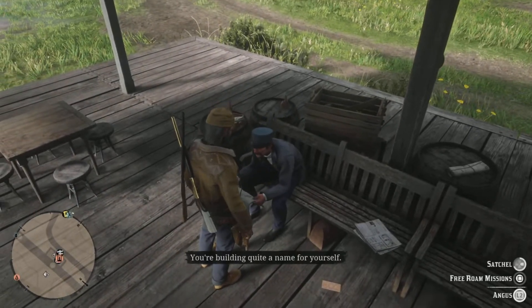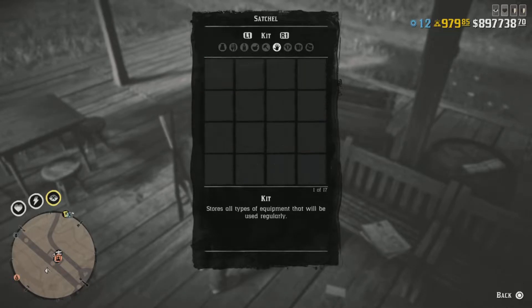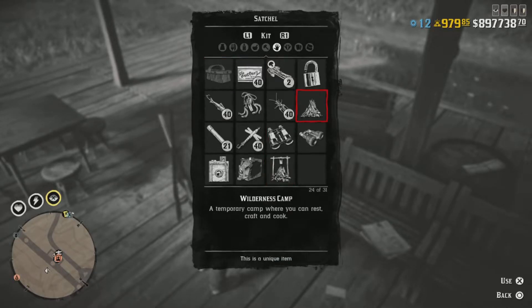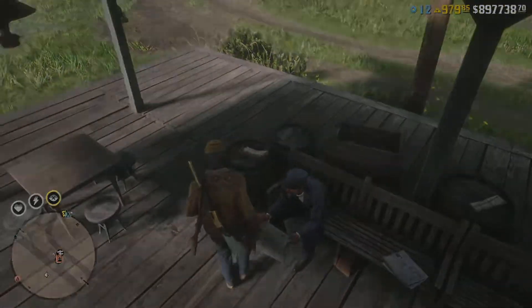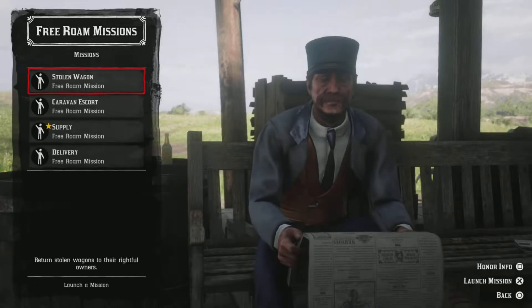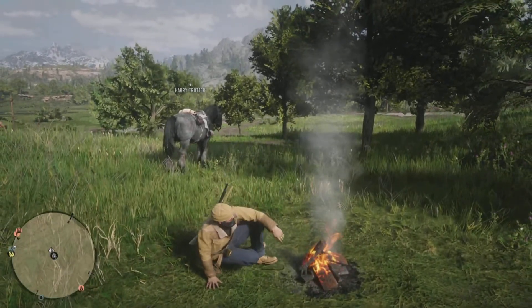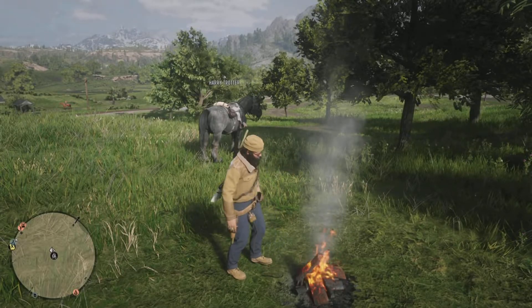Open up your satchel, go to your kit, and find your wilderness camp. Select it, and as soon as you do, hold Square. It's gonna open up this menu — as soon as you see it, tap Circle and back out. It's gonna spawn you at your camp just like that.